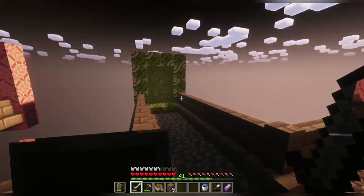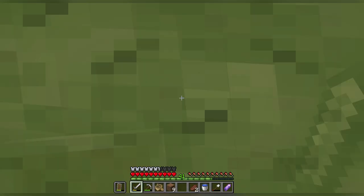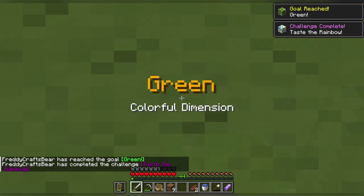Green gliss terracotta dimension, here we come. Let's see what's behind this one - hopefully it doesn't look too crazy. And we did it!